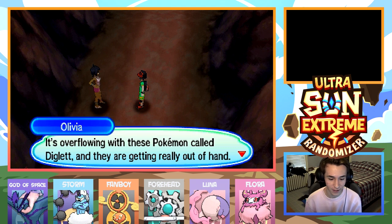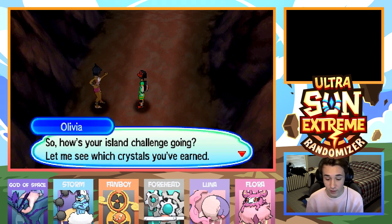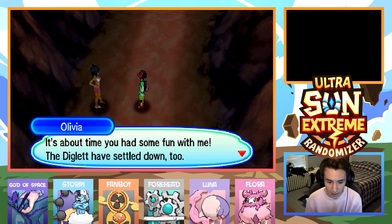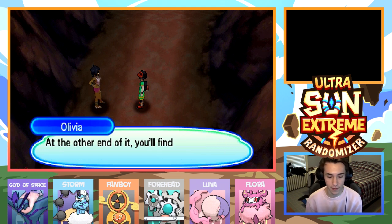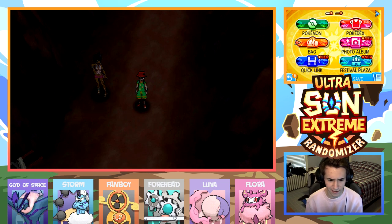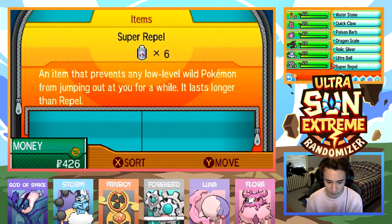It's overflowing with these Pokemon called Diglett and they're getting really out of hand. Mediocre trainers can't even get through. So how's the challenge going? Let me see which crystals you've earned. Nice work — I see you've even passed Malo's trial. It's about time you had some fun with me. The Diglett have settled down. If you are as strong as you appear, you should be able to make it through this cave. At the end of it, you will find Konikoni City. That's where my shop is. I'll see you there.